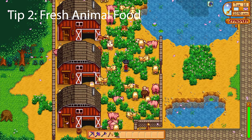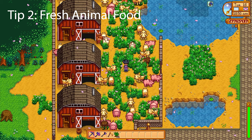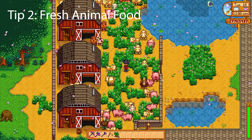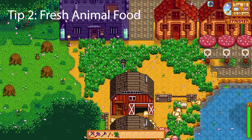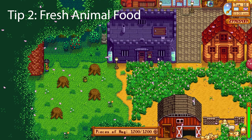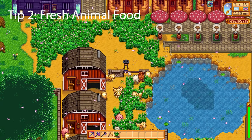The next tip is the benefits of giving fresh food to your animals. Not only will you save yourself on hay because animals will always prioritize the grass outside, but they will also get more friendship points from feasting on grass. This has huge benefits especially if you have a farm with lots of animals. Grass automatically grows back, so always leave patches of grass around your farm. This will save you a ton of money, as hay can become very expensive if you have to purchase lots of it from Marnie.